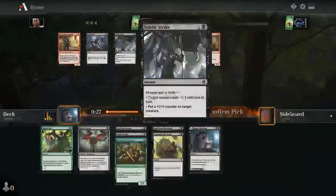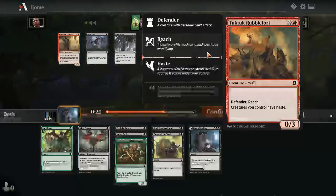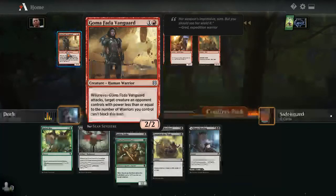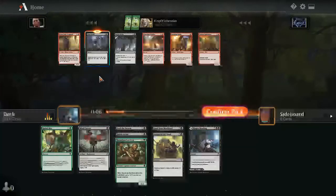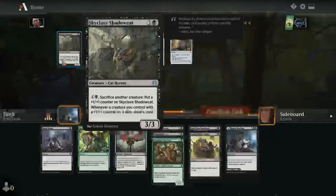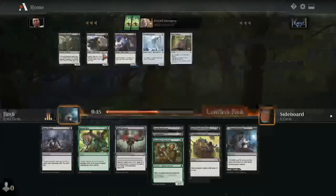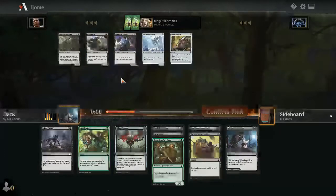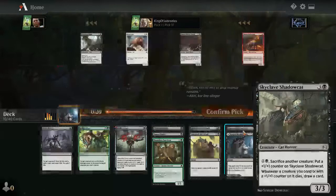Mind Drain is okay if I end up in Dimir rogues — I don't want too many Subtle Strikes. Goma Fada Vanguard is best in white-red, not necessarily black-red party. I'll take Mind Drain in case I end up in Dimir for the mill life-gain synergy. Skyclave Shadowcat is pretty late — this is good in the black-green plus-one counters deck. There's also Expedition Skulker if I go Dimir. I'll take the uncommon Shadowcat — it's harder to get, and if I end up in black-green I don't want to miss it.